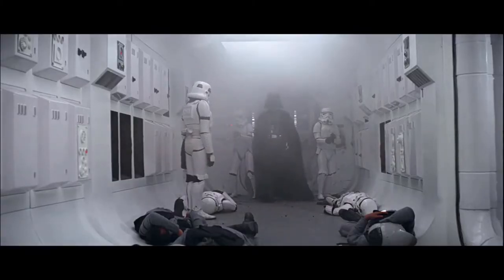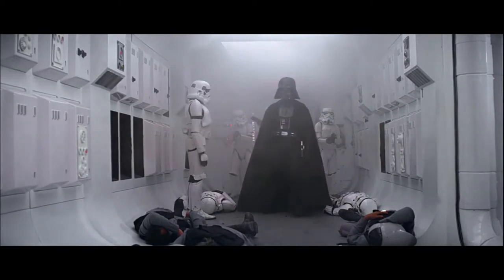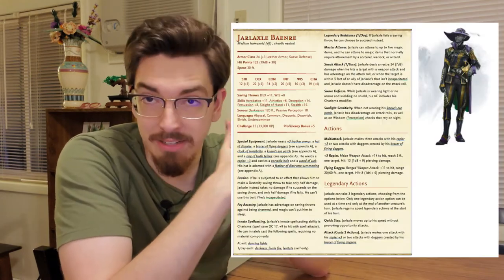Speaking of villains, that brings me to my second mistake. Mistake number two is not introducing the villain fast enough. How cool is it that in the original Star Wars, you get to see the villain — Darth Vader — almost right off the bat? You see him in the first 10 minutes of the movie. It gives you an understanding of who you're up against. It's hard to do this if you pick Xanathar as the villain, but maybe some of his high-ranking henchmen could stand in instead. For the other villains, there are ways to introduce them in non-combat scenarios without the players killing themselves on a challenge rating 15 baddie.